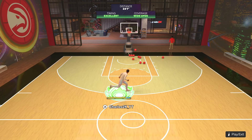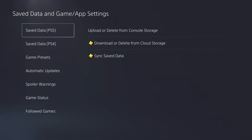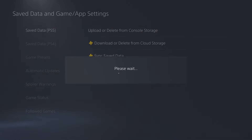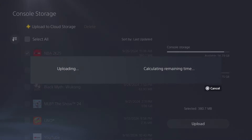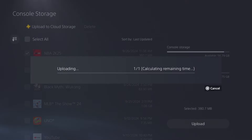To start, from the main dashboard of your PS5 go to Settings, then Save Data and Game App Settings. From there, hover over PS5 and go to Upload or Delete from Console Storage. Once you get to that screen, select 2K25 and hit Upload, then hit Yes on the message — it will upload your save data to cloud storage. That's the first step.